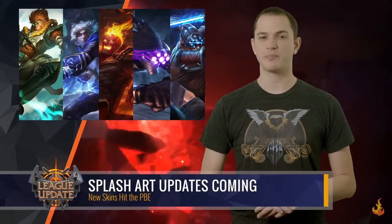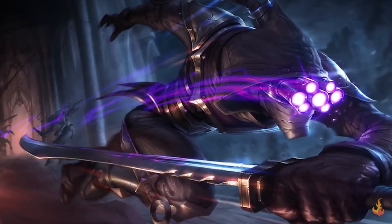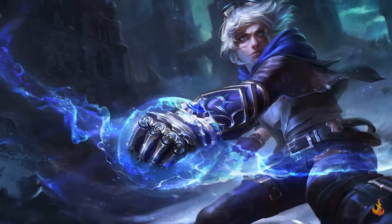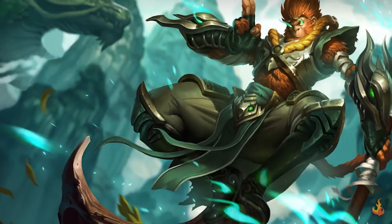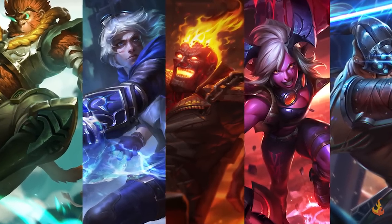Apart from these new skins, we'll be seeing in-game changes to a few splash arts with some new updates. Included will be Assassin Master Yi, Chosen Master Yi, Vandal Brand, Frosted Ezreal, and Jade Dragon Wukong. Think you'll be picking up any of the new skins when they come out? Let me know in the comments below.